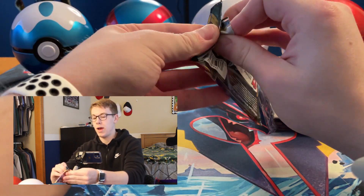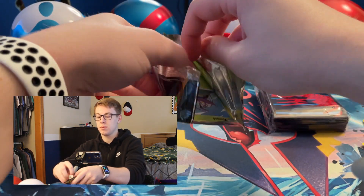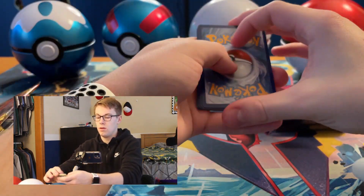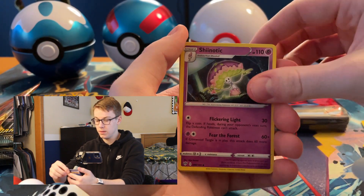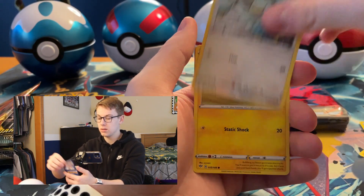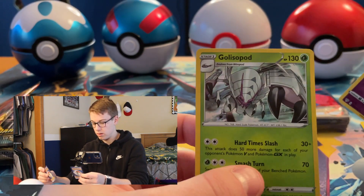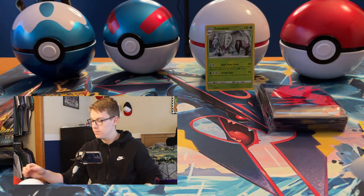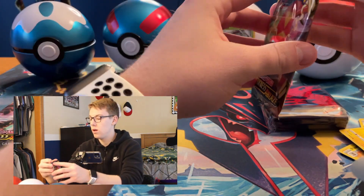We're going to get into this second pack here. Don't be shy to join the community — there are a bunch of amazing people in there. Starting off with a Steel Energy, Snivy, Flappple, Carnivine, Wimpod, Grimer, Klang, Ducklett, Mareep, Gotharita Reverse, and a Golisopod Holographic card. So that's our first holo hit of the box. I thought the Gotharita was a rare reverse holo there, but it's not.